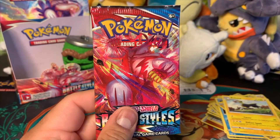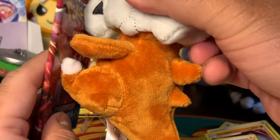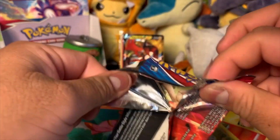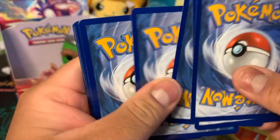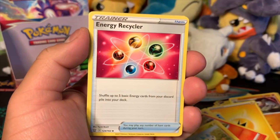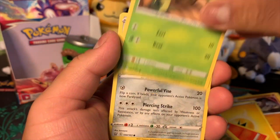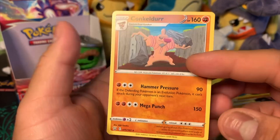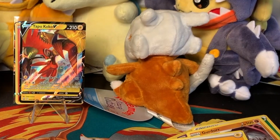Last pack magic — we're gonna get an alternate art for sure. We got Fighting Energy, Bisharp, Golbat, Energy Recycler, Boltund, Timber, Corphish, Cacnea, Mawile reverse hollow, Lunatone, and Conkeldurr regular rare. Alright guys, let's do a quick recap — and Cubone can think about what he did because he did not get us anything good in this last pack.